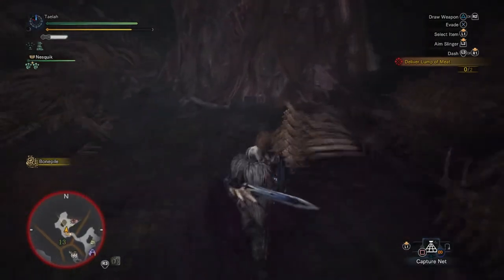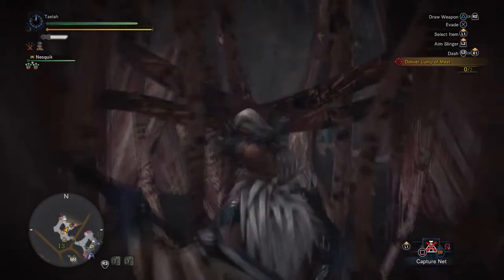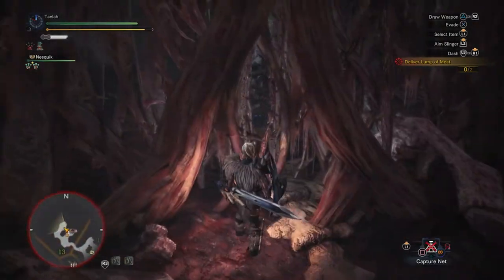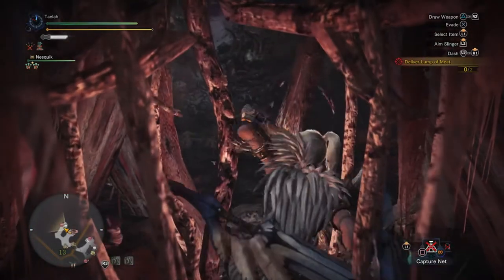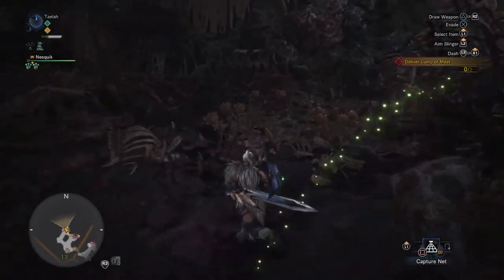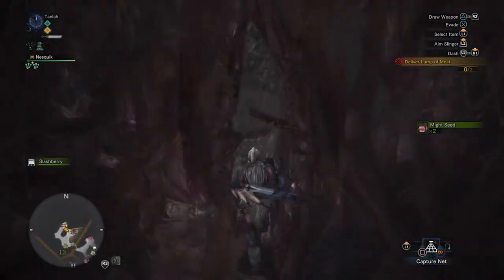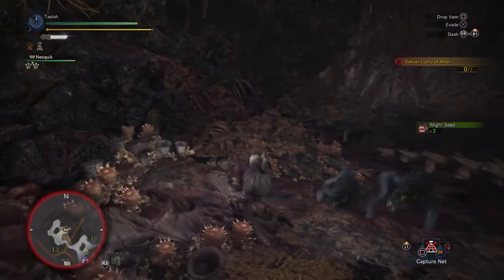You'll really want to go in here and push through these vines. There are all these Gyros in here so it's kind of annoying, but you should be able to just run by them. I'm also going to run over here and grab a Might Seed. If you haven't started farming these yet and don't have a whole bunch, it's a good place to grab a couple. There are tons around the Rotten Vale, so anytime you're in here and you're close to one, might as well grab some. It never hurts to have enough Might Seeds — you always want that Demon Drug.